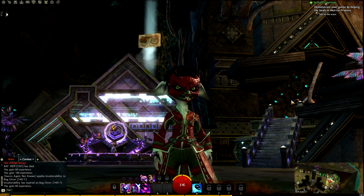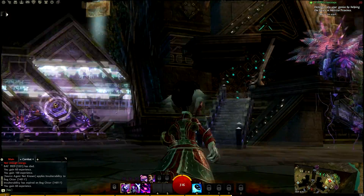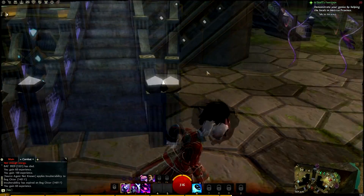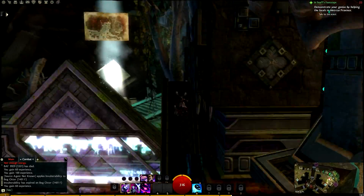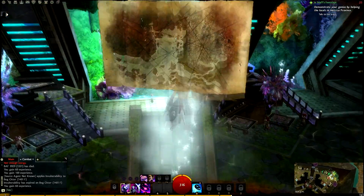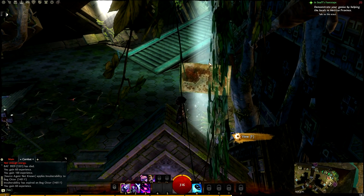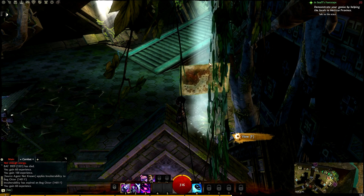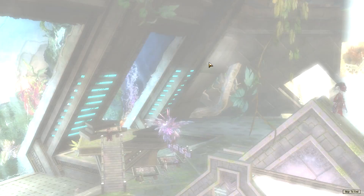I'm gonna go do this one - this one's gonna be very easy. This is in the capital of Rata Sum, the Asura capital. They're going to get very difficult to find a way to get to some of these, but this is kind of how it works - you jump and figure out how to get there. And you can see that one wasn't that much trouble. Here is your reward: you get some experience points and it's part of your exploration for the map.